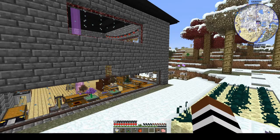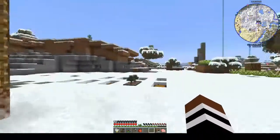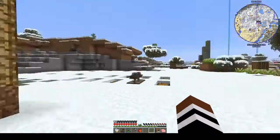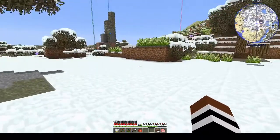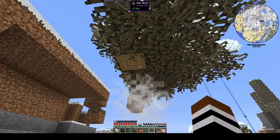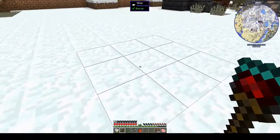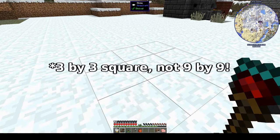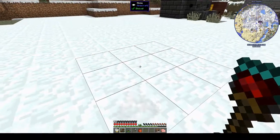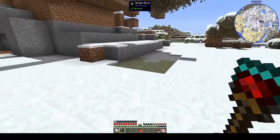Hi, this is Shane, welcome back to another episode of Peace of Mind. I've been busy out here - I cleared all the dirt. I need to get rid of these trees. I made an excavator, which is like an industrial shovel but it works in a nine-by-nine square as opposed to just a single square - that's another Tinker's Construct tool.